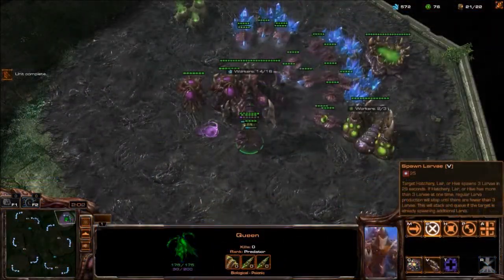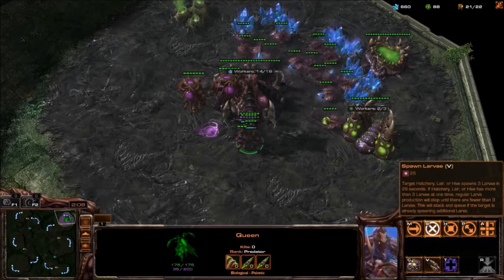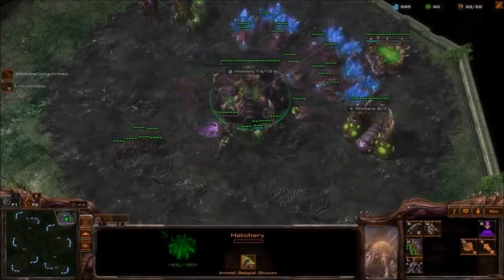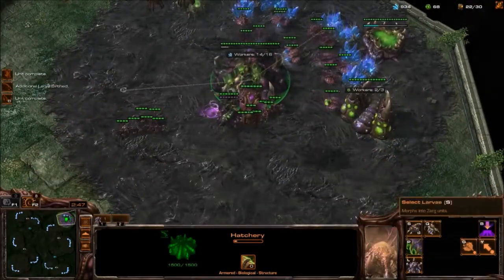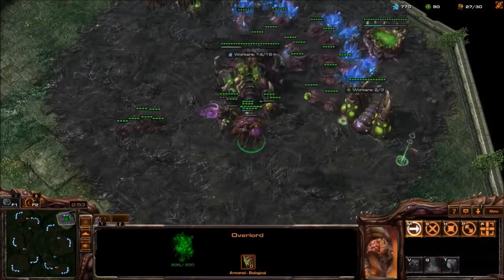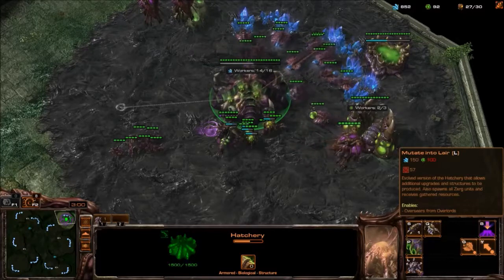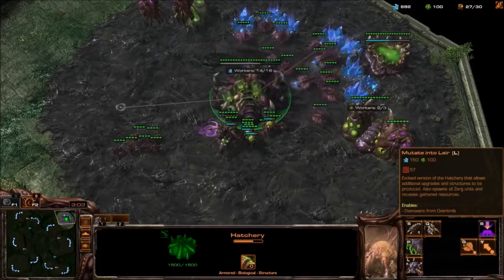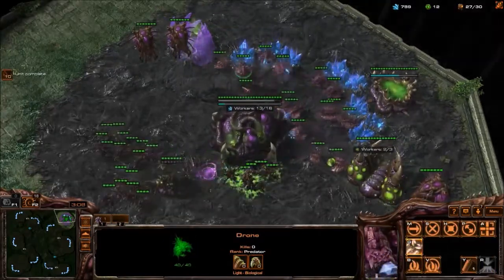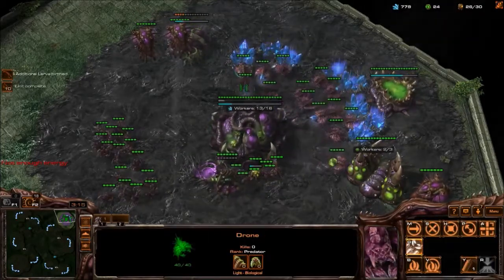The third and final mechanic, the Zerg Queen's Spawn Larva ability, allows a player to produce three additional larvae from a single hatchery, allowing them to get significantly more unit production completed at a faster rate. This mechanic, however, is the most skill-intensive of the three. While the other abilities are a bit more forgiving, allowing the player to store up their charges or simply set it and forget it, the Spawn Larva ability requires near-constant attention — left alone too long and your production falls behind. Use too much, and you lose larvae, as hatcheries are only capable of supporting a set number of larvae. While this makes it easily the most frustrating mechanic, it can also be the most rewarding once it's mastered, allowing the Zerg player to truly out-swarm their opponent when used appropriately.